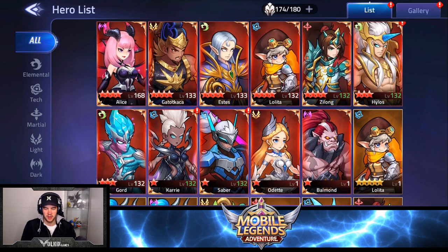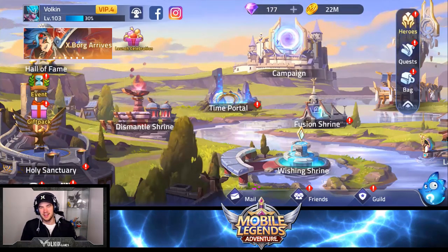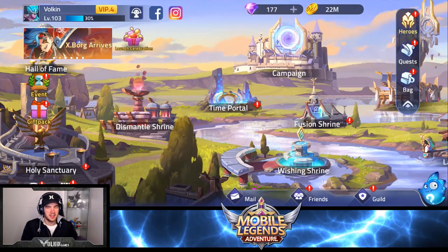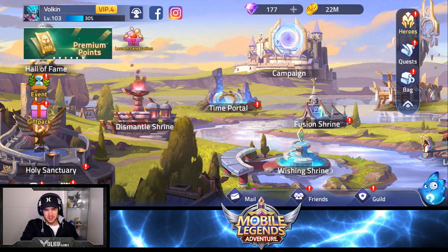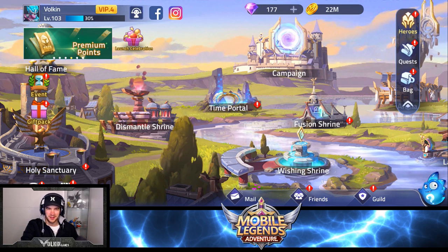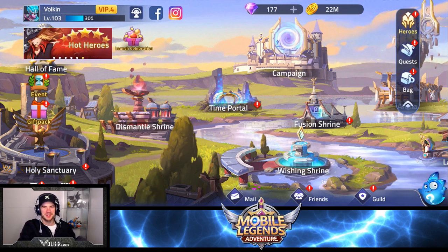Got that Karrie so she'll be able to go to seven or eight-star, which is really nice - eight-star is where we can really test her out. For boss stages I might even try dropping Lolita and putting Karrie in for extra damage, having Gatotkaca and Alice tank with a bit of help from Zilong. That's going to be it for these summons guys - not the greatest luck but not too bad either. We did get a bunch of natural fives but we got some fodder too. You want to try and only summon during those two specific events if you can, but thanks for watching, see you in the next one!